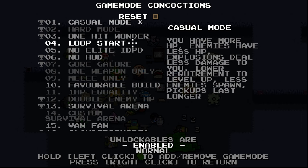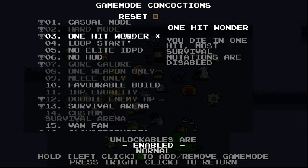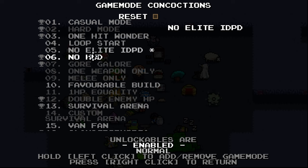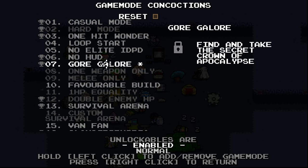That's kind of interesting. One hit wonder: you die in one hit, most survival mutations are disabled — oh god damn. Start at loop one, no elite, no hood, gorgalore.